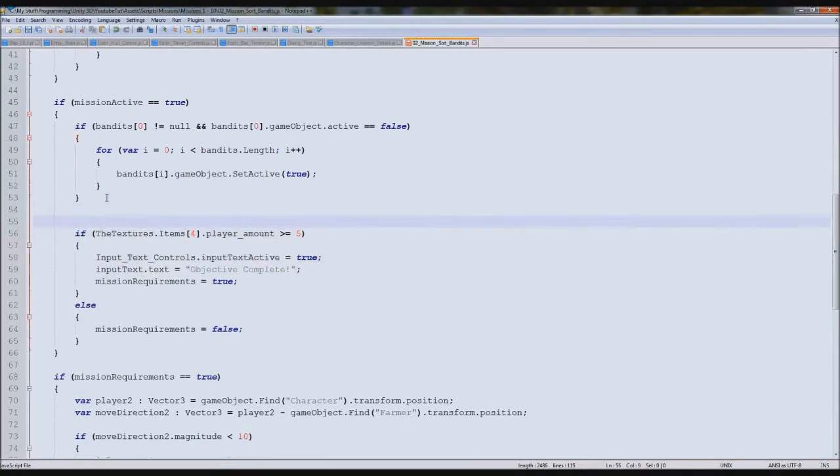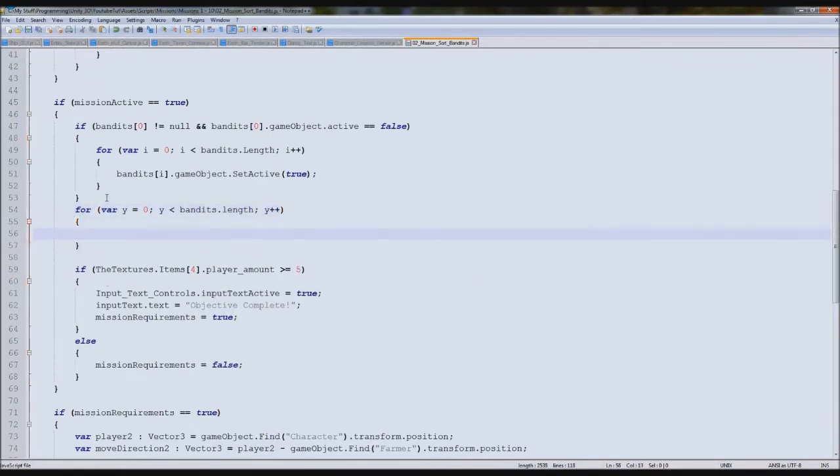We come down here and we'll type a for loop: for var y equals zero; y is less than bandits.Length; y++. What we're going to do is check every single one of those array elements — five people. You could do it with multiple if statements — if this bandit is dead, if this bandit is dead, and so on — and then decrease an integer. The way we're going to do it: if that integer equals zero, all bandits are dead, mission complete. So inside the loop we'll type: if bandits[y] equals null, we need to decrease bandits alive. We create a variable above: bandits_alive equals five — so we've got five bandits alive. Then inside the if block: bandits minus minus.